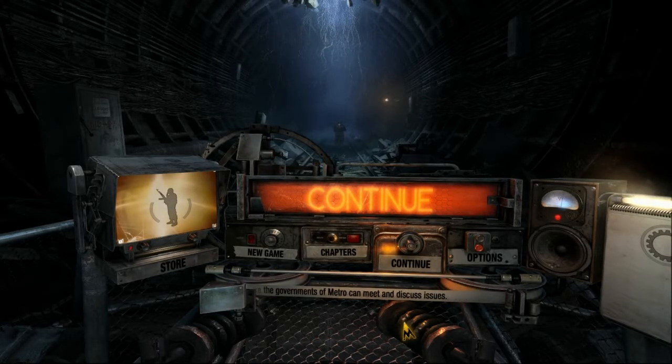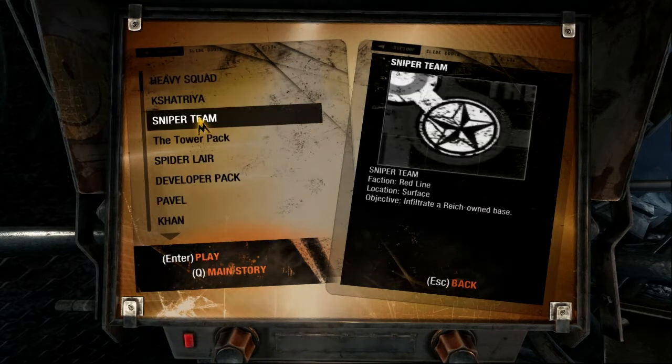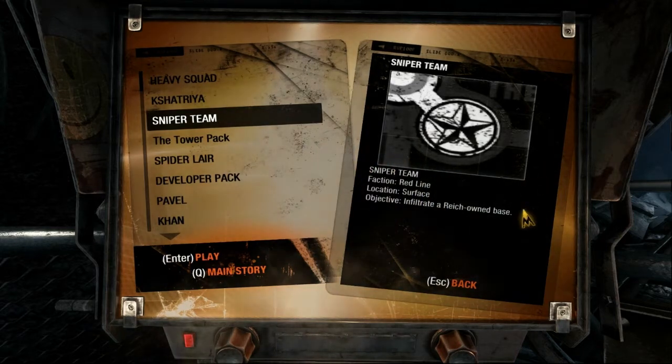Hello everyone, Shadefire here, and welcome to the second bonus episode of Let's Play Metro Last Light. Today we will be playing the Sniper Team mission. You can see we'll be playing as Red Soldiers, and we'll be infiltrating a Nazi base on the surface.